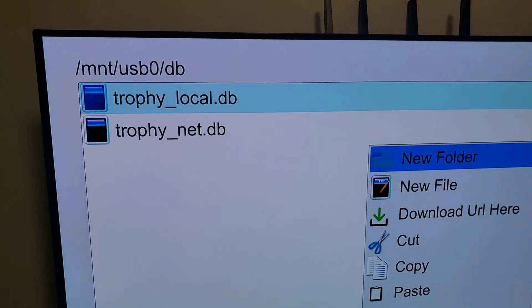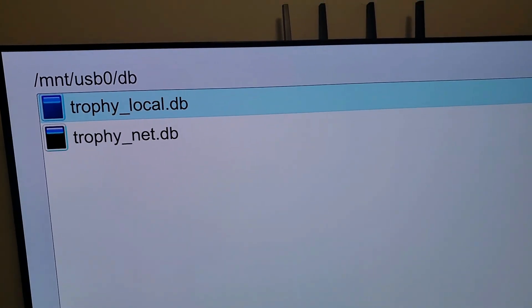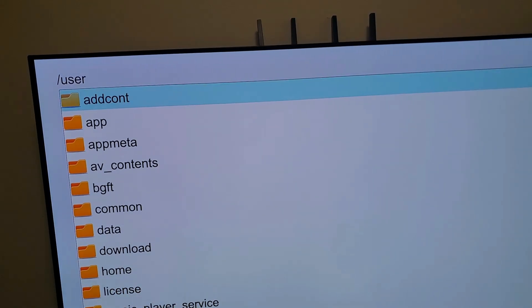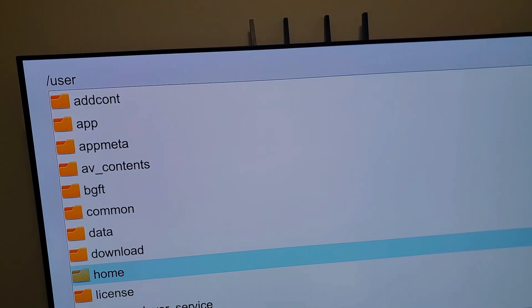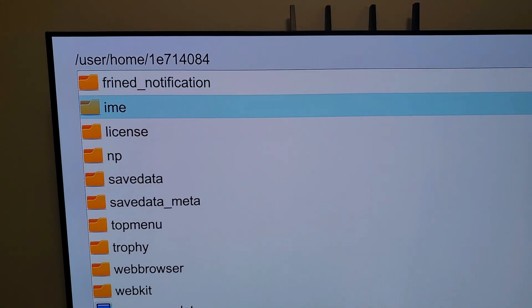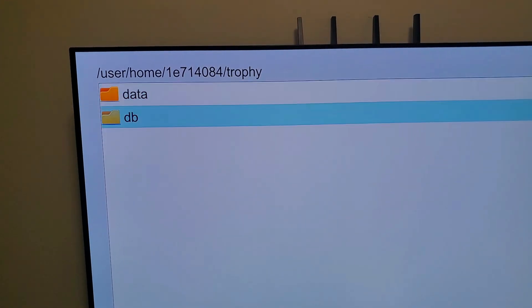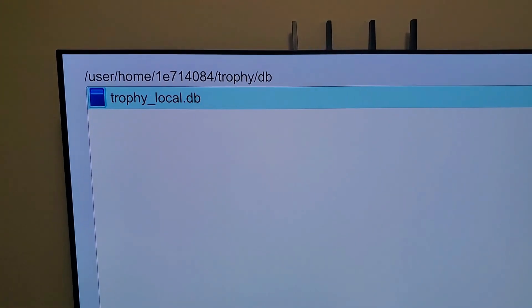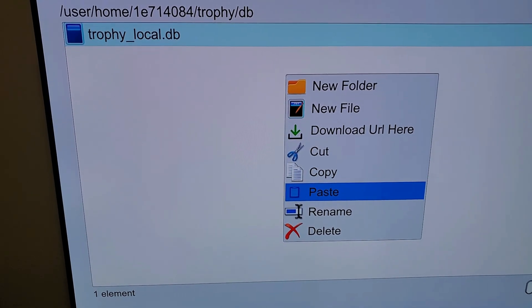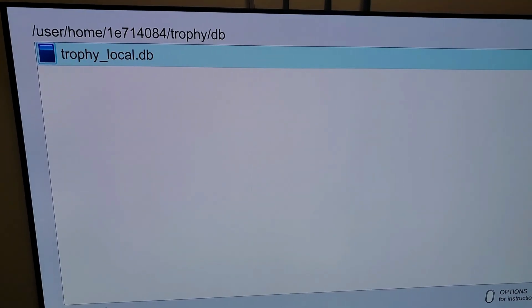Copy that file, then go back all the way to the beginning, go down to 'user,' then 'home,' and in my case I'm using the third profile. Go down to 'trophies.' If you copied the DB folder, paste it right here; if you copied just the local file, paste that file here. Use the D-pad and hit Paste. Since we already have a file there it'll ask if you want to overwrite — hit yes. And that's it.